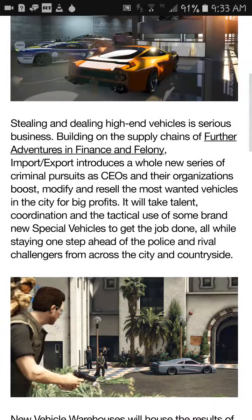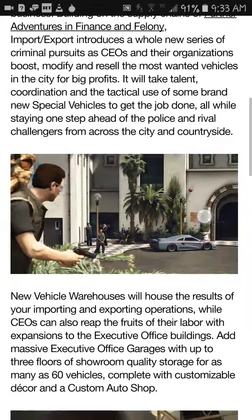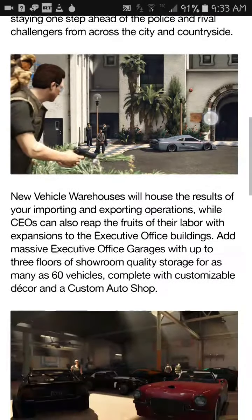Stealing and dealing high-end vehicles is serious business. Building on the supply chains of Further Adventures in Finance and Felony, Import and Export introduces a whole new series of criminal pursuits as CEOs and their organizations boost, modify, and resell the most wanted vehicles in the city for big profits. It will take talent, coordination, and the tactical use of some brand new special vehicles to get the job done, all while staying one step ahead of the police and rival challengers from across the city and countryside.